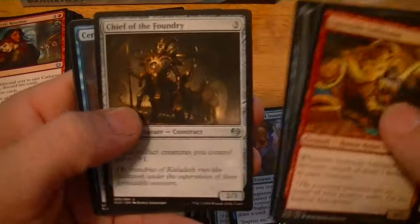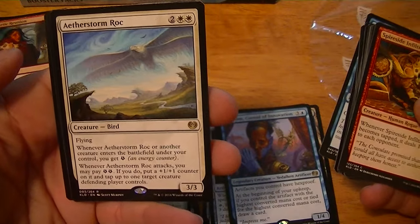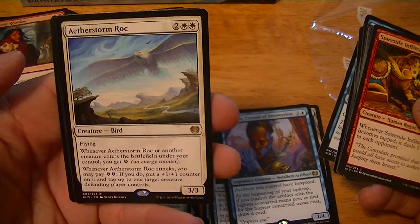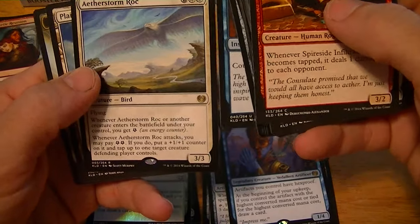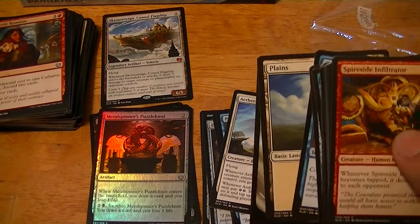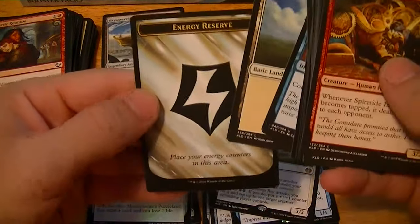Longfin Skywhale, Chief of the Foundry, Ceremonious Rejection. Aether Stormrock — when it or another creature enters, you get an energy counter. When it attacks, you may pay two energy; if you do, put a +1/+1 counter on it and tap up to one creature the defending player controls. Another energy reserve — dollar.